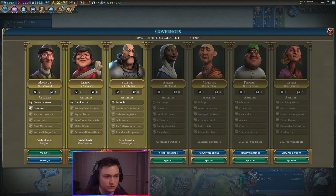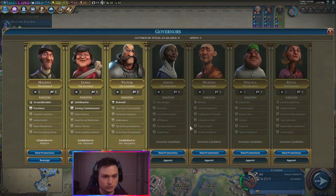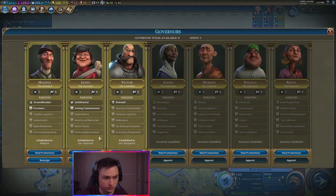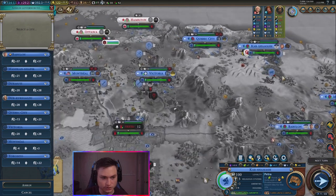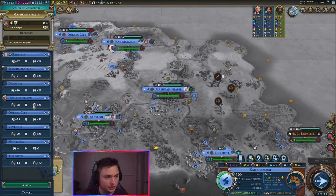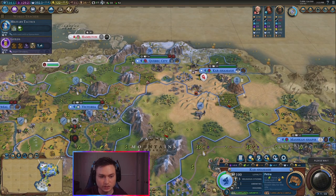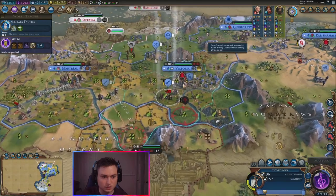Do I do zoning commissioner? And then pop you somewhere else — Reyna can go somewhere else. Where are my building districts? I'm putting tons in here. So let's go ahead and do there. I'm building quite a few districts — I've queued up three of them. So that'd be good to get. Got guilds.